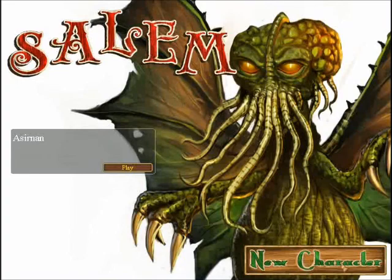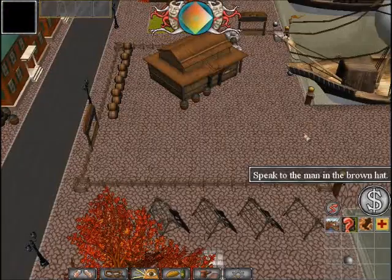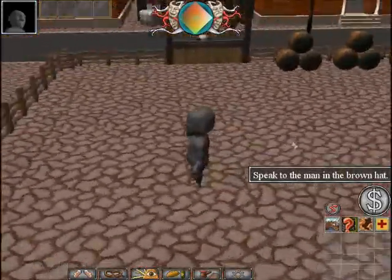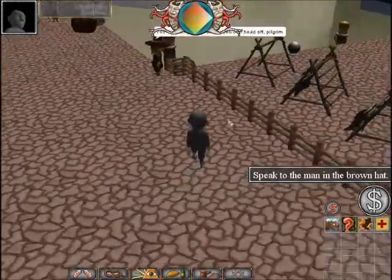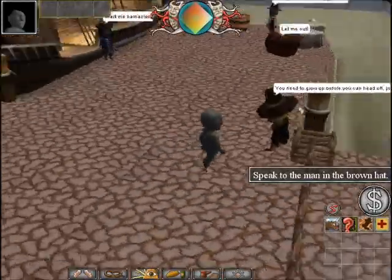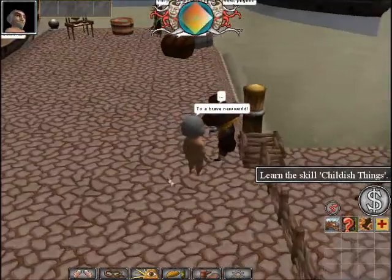First, we press the New Character button. And as you can see, we start with a grey blob, which is our character. It says 'speak to the man in the brown house,' so that's what we're going to do. As you can see, he's right there. Just right-click on him, and you go up to him, and he gives you a gender and a person.